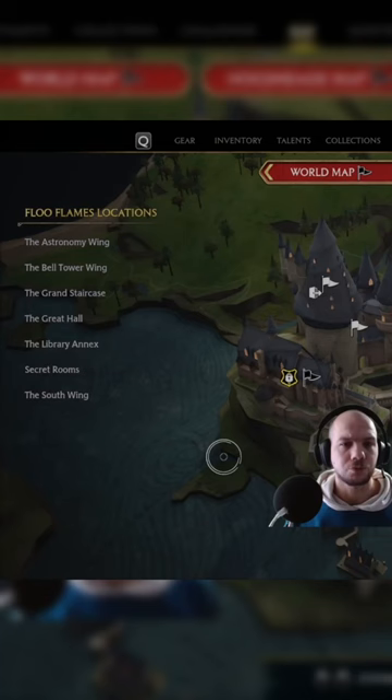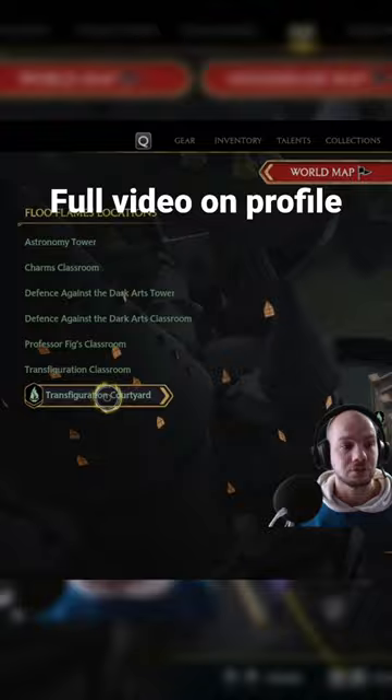What you want to do is come to the Astronomy Wing and go to the Transfiguration. Once in the courtyard, just head over here by this little tree. The quest starts here.